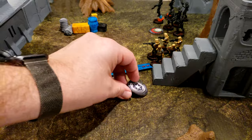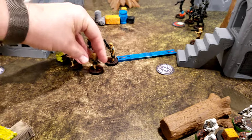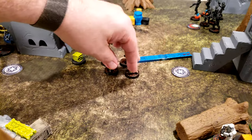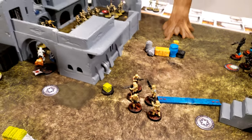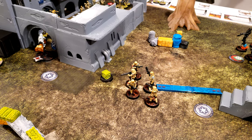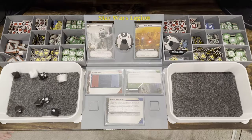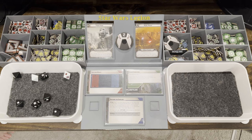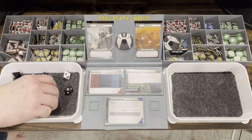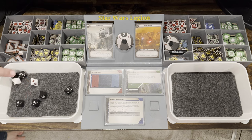I drew a core — going with the shore troopers. They are going to move and then shoot at the Droidekas. Shore troopers don't surge, so I get one. I have critical one, so three hits and a critical. Four total — your shields go away, unless you want to make armor saves.